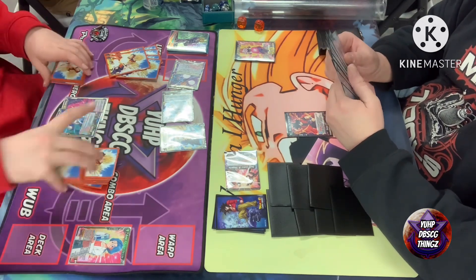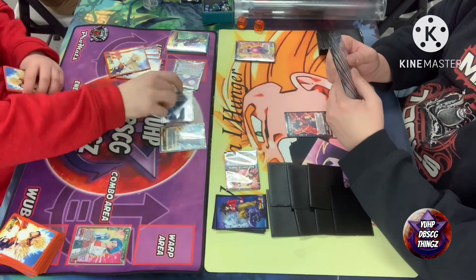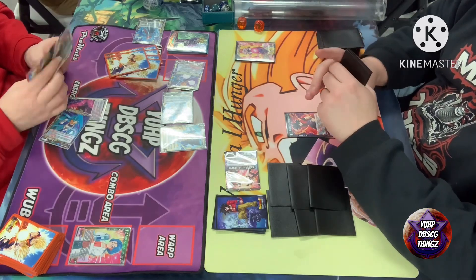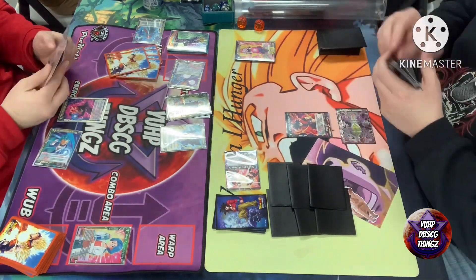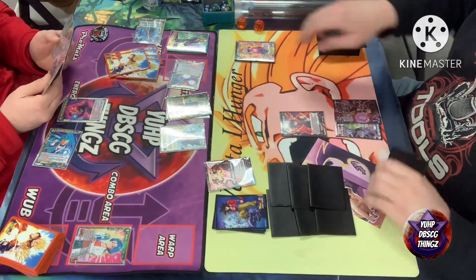We're starting off your turn by awakening, swinging with the leader, playing a one drop from the drop with barrier, playing the Vegeta from the deck, comboing, getting some Z energy, paying one, Z evolving the Trunks, drawing two, and from there just passing turn back over to Gogeta. It's that simple turn two.